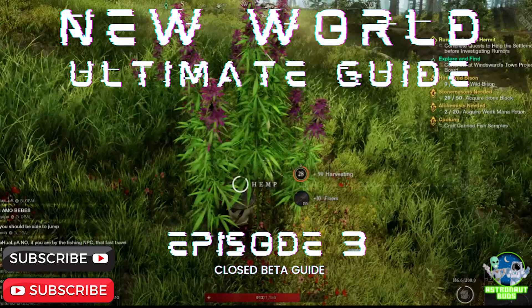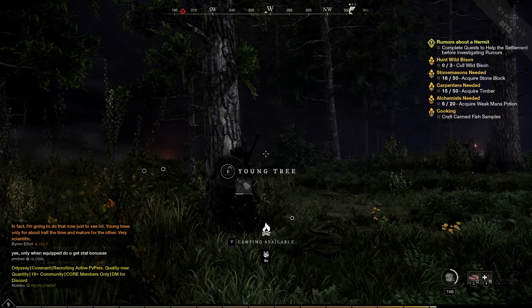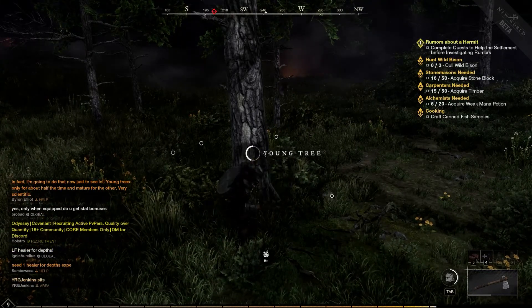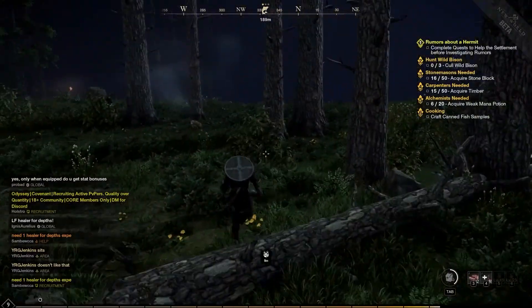Welcome back to the New World Ultimate Guide. This is Episode 3 of the Closed Beta. We're logging in here. You're only allowed to make four characters. I recommend making characters on servers in your region on the US East Coast. I've made one on Antilla — Code Coolio — and another on Atlantis, his name is Vengada, which is Spanish for Avengers. I've been using that name for years.